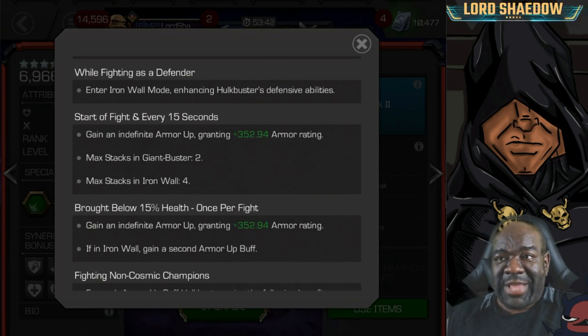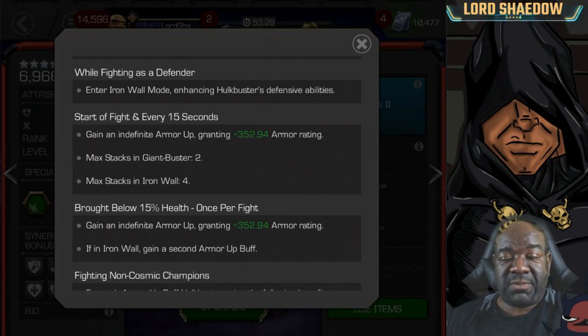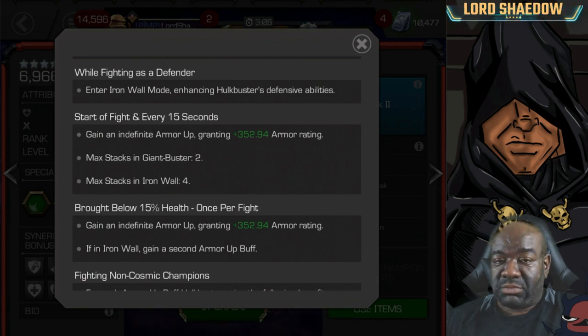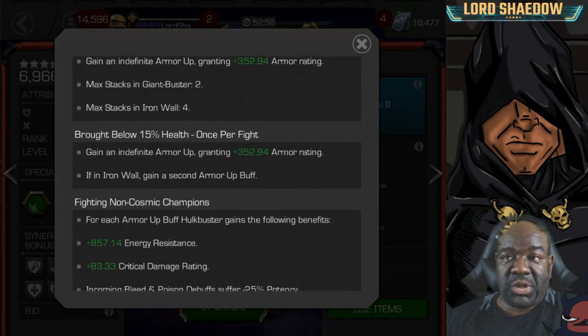At the start of the fight he gains an armor up buff. He has low block proficiency but that armor up buff reduces the damage he takes. It also makes him a great option against Havoc — the armor up buff means Havoc's plasma charges won't stick at all. In Giant Buster (attacker) mode you get two armor ups; in Iron Wall (defender) mode you get four.